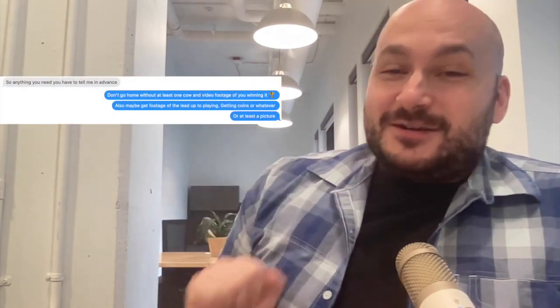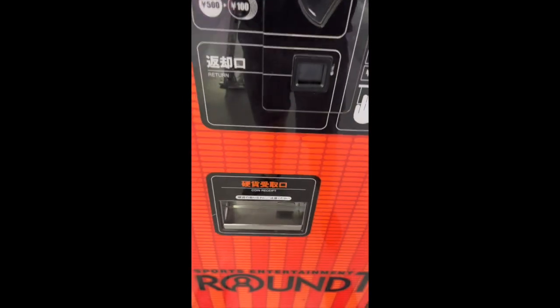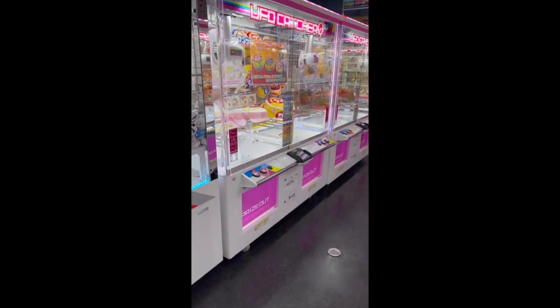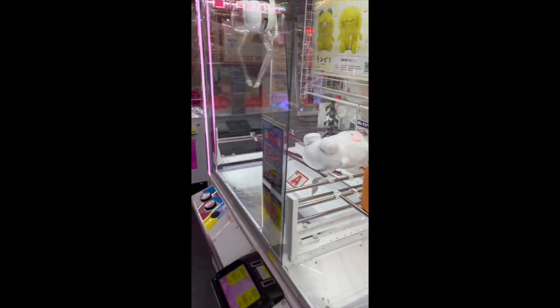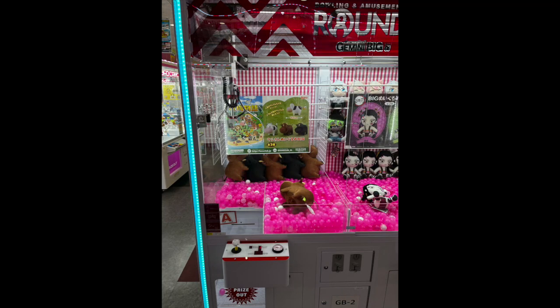And of course, I tell him, okay, you've got to make sure that you film everything. So this is the outside of the arcade. And then this is him going to the change machine. And then this is him looking for the correct machine. And then finally, he finds the one that's Story of Seasons. So you can see from this angle, it looks like they don't have any of the white ones — they just have the brown ones and the black ones.